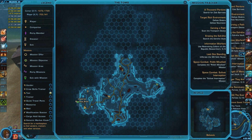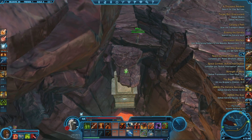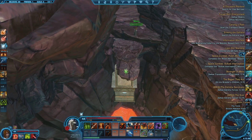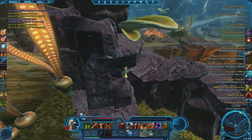The fourth Datacron is plus four Aim and is located way out in the tomb area in a lava pool at the coordinates below. To get there, head east along the path from the Imperial remote post. This Datacron is supposed to involve a nearly invisible bridge but is currently bugged, allowing you to fall through. So instead, we're going to run around to the northwest and jump on the rocks surrounding the pool.